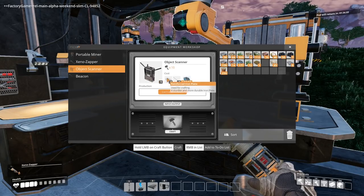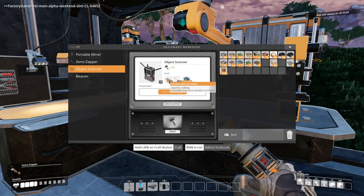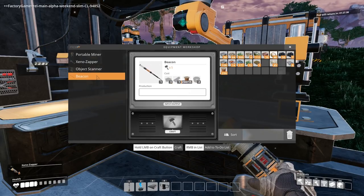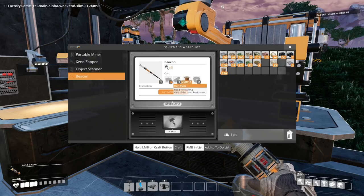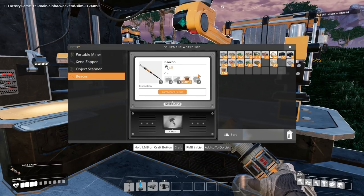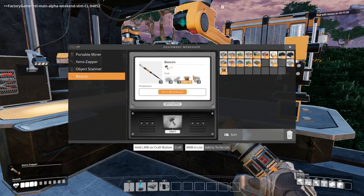For an object scanner, we need reinforced iron plates — that's a pain. Also we need a beacon for the object scanner. We need iron plates, cable, a little bit of wire, and a little bit of roddage. That's not too bad at all.